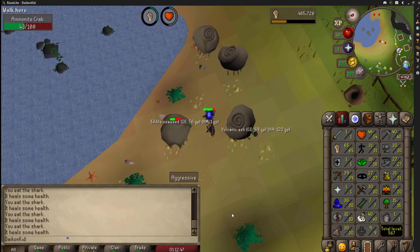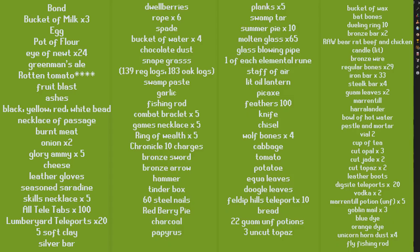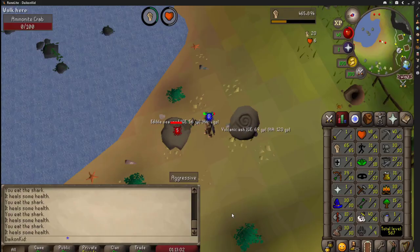If you care to take the time on a main account, on screen is every single item for all skilling and quest requirements I will mention. What I did before this is bought all of the items on my main and transferred it over to my fresh account right off Tutorial Island.